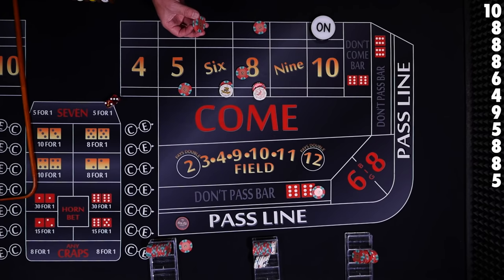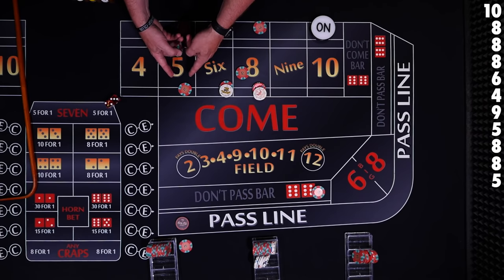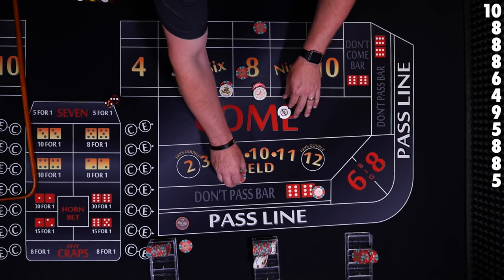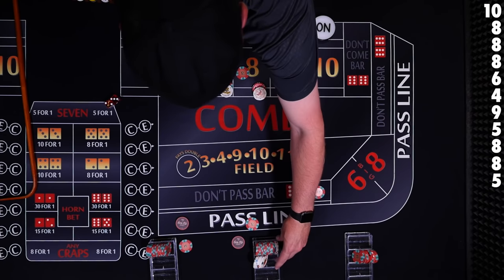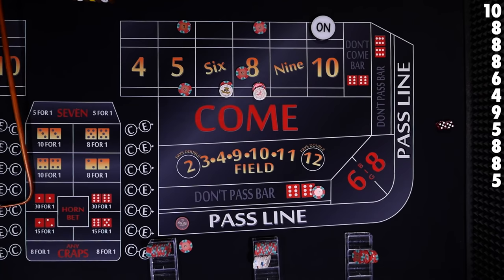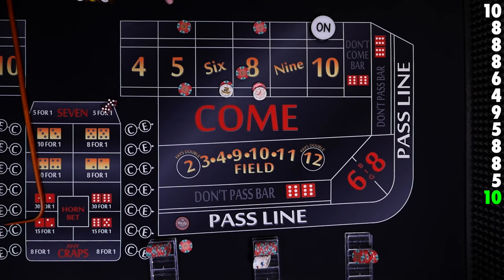If the pass line player wants to remove his 8 or his 4, he can't. That's because when the puck was off he had the advantage. Now the puck is on and the casino has the advantage — they want to win their money back. They don't want you to take the advantage of the come-out roll and walk away. The don't player is the exact opposite: he was at a disadvantage for the first roll, but now he has the advantage because there are more ways to roll a seven. So if he wants to take his bets down, the casino will let him — because they know he's more likely to win.